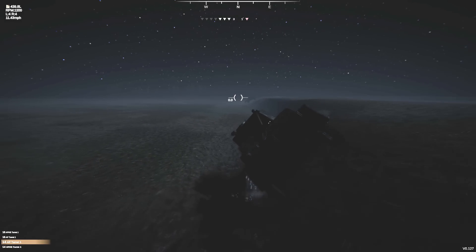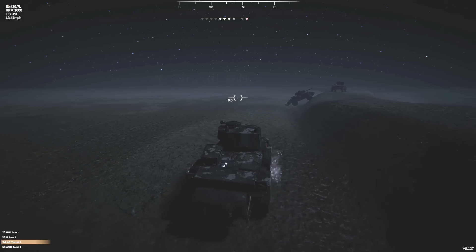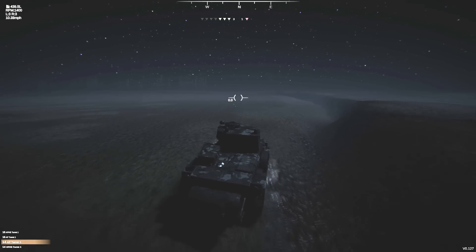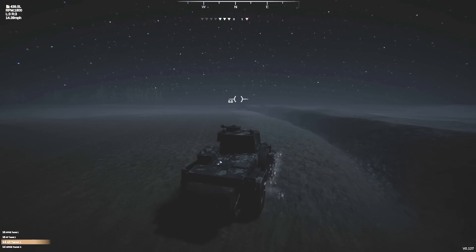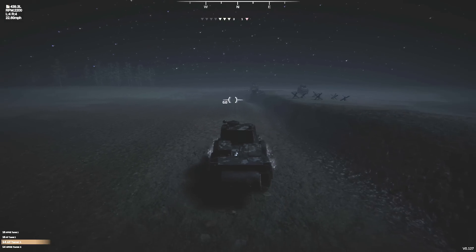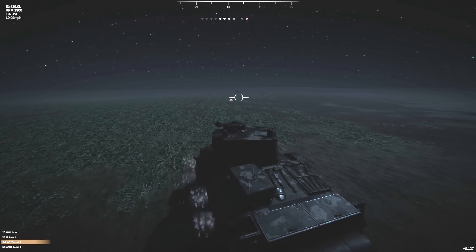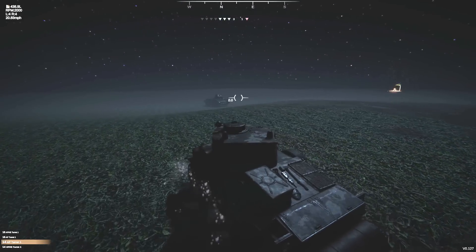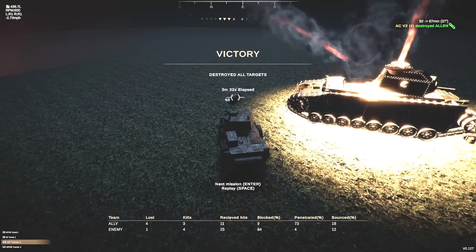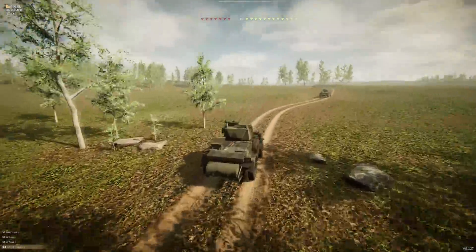We're throwing caution to the wind — going down into the minefield, hugging the edge so we hopefully don't hit any mines. I might just try to dislodge my ally here — we'll probably blow up his fuel reserve, but that's fine. The Allen is right over this hill. We need to get close enough that by the time it sees us, we can outturn its turret. The anti-tank gun nearly took us out — a little bit closer than I'd have liked — but Allen taken out. It was a little bit close, but it's a success.